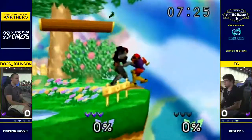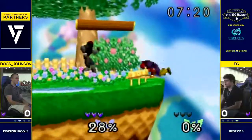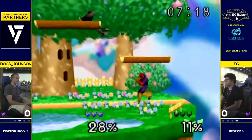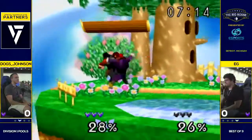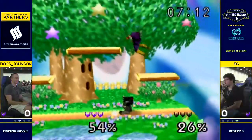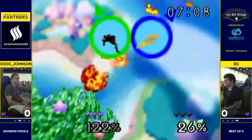So I believe we have EG over here in the normal skin and then Dogs Johnson. I think it's the other way around. Are you sure? Yeah, I think so. They both play default, so. He's on port four, so I think EG is that dark Falcon. If EG was the regular Falcon, you'd see better DI.